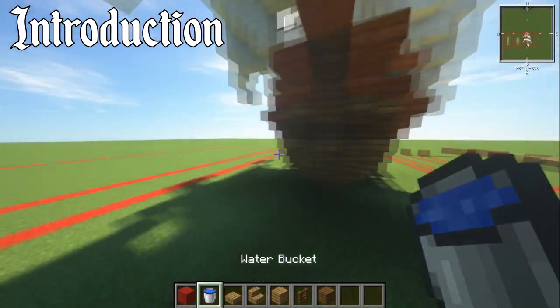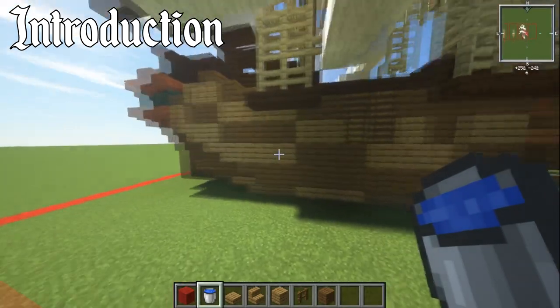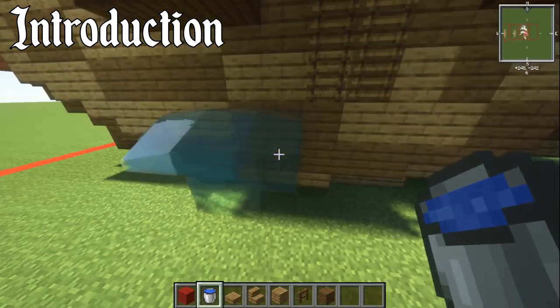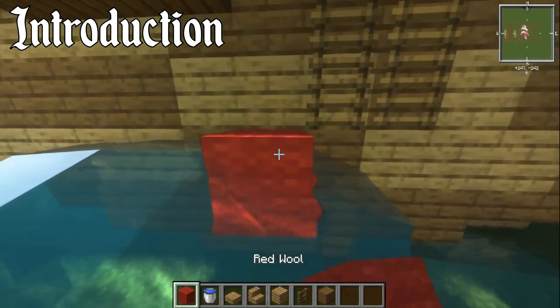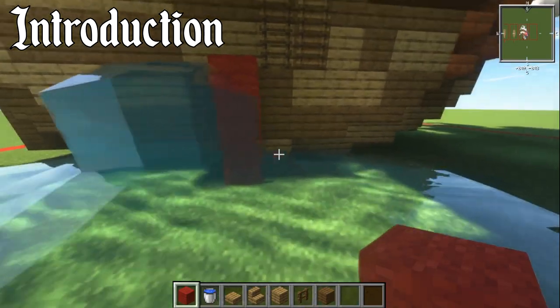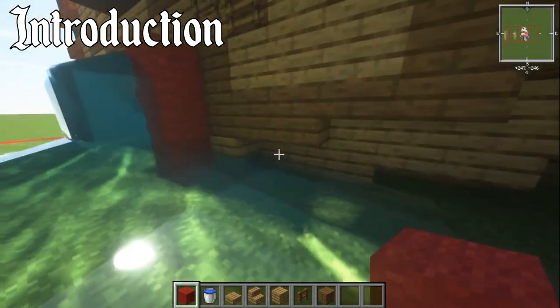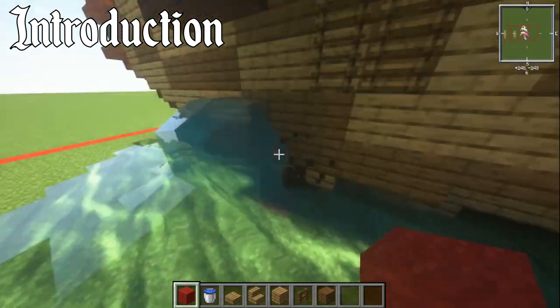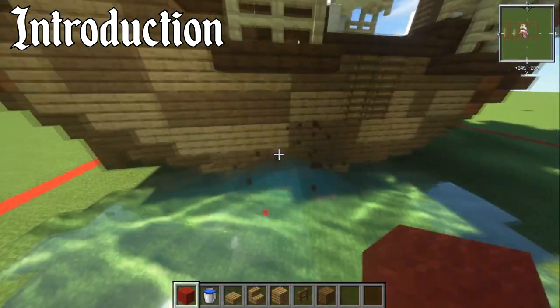If you're building it underwater, have your water at a certain level, then place a block next to that and go down three blocks — that third block is the same level as where you're going to be starting your build. So that's where it is, nice and easy.